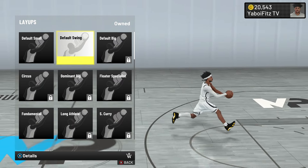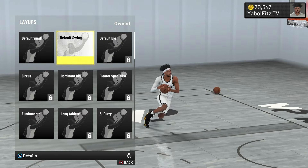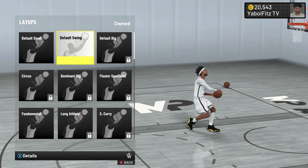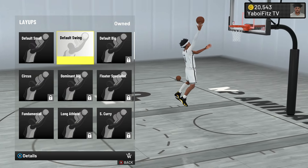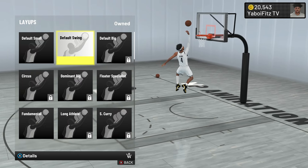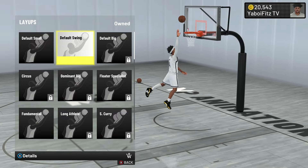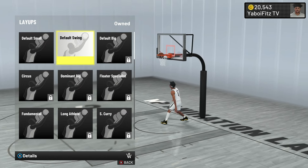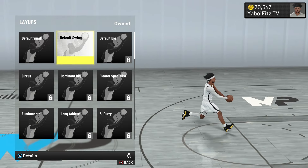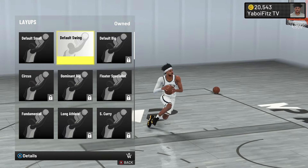As for Default Swing, it's pretty much the same thing as Default Small, just going even more — I would say even better at timing. The main thing about Default Small and Default Swing: these are layups you're putting on if you don't have a driving layup of 70 or above. These are the two layups you're going to put on if you're not going with another layup package later in this video.